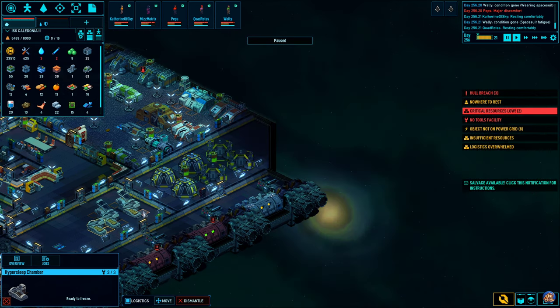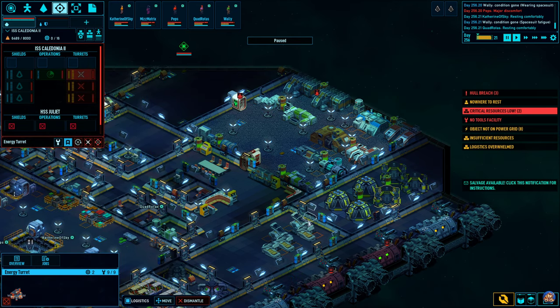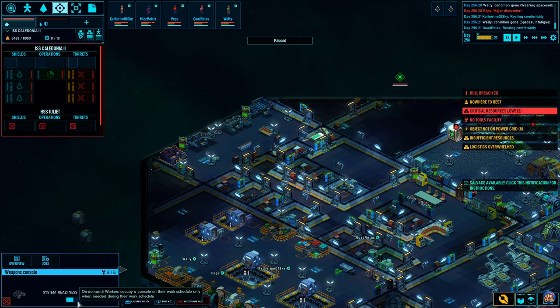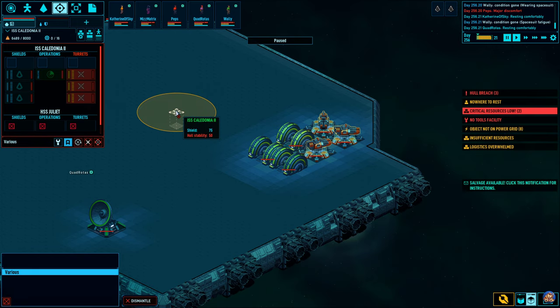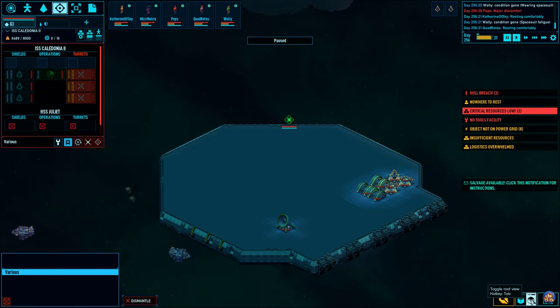Then we have the energy turrets. The way you use the turrets is that you need to have someone manning the weapons console. It needs to be set to a readiness level of either yellow or preferably red, because you don't want them to go away while you're in the middle of combat. Then you just pick the turrets in question — you can hold down the shift key to select all of them — and you target somewhere in space. When you're done, you click remove target and you're done.